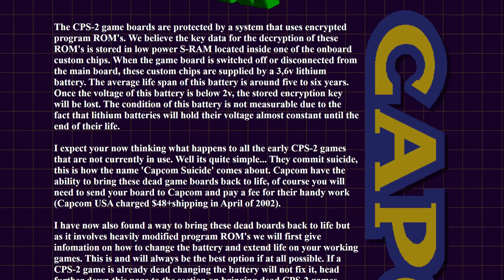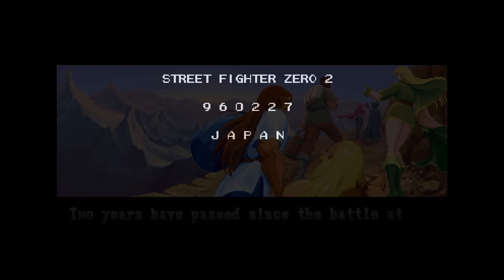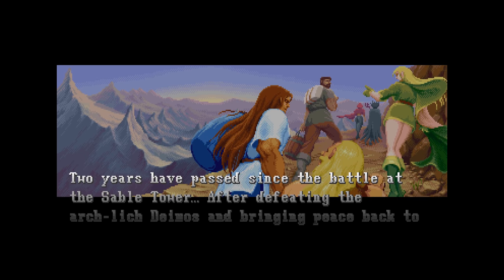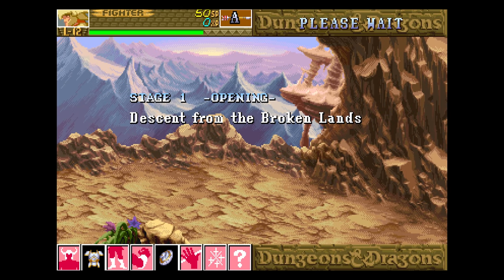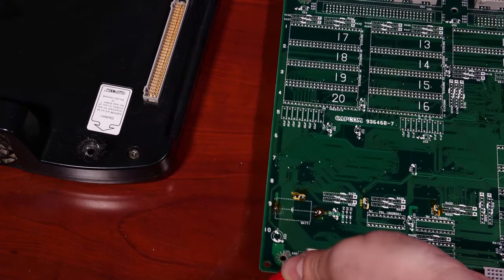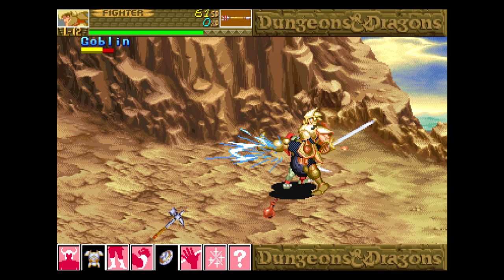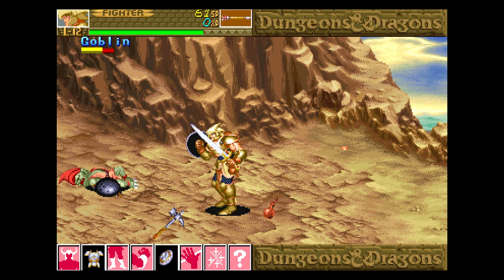The Phoenix method also wasn't free, and it relied on patching the decryption table and altering bytes in the code. Some people felt this meant the game would no longer be original. The third option was to simply replace the batteries on CPS-2 boards before they died, but you would need to be responsible for changing them every few years. There's also an element of risk — if you take too long to replace the battery, you can easily suicide your CPS-2 board. In short, all three of these methods weren't ideal.